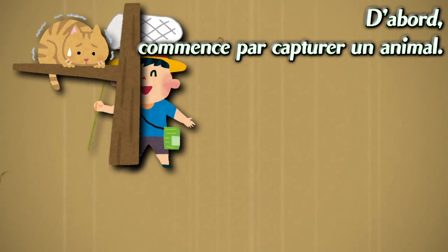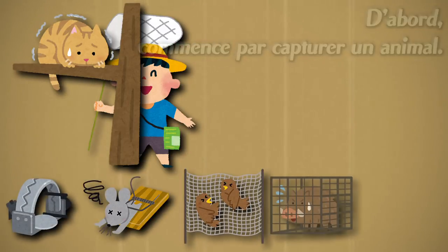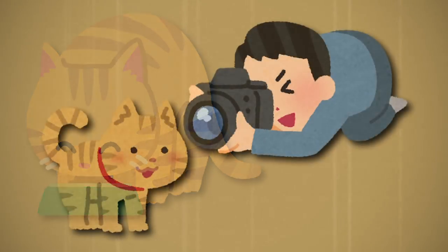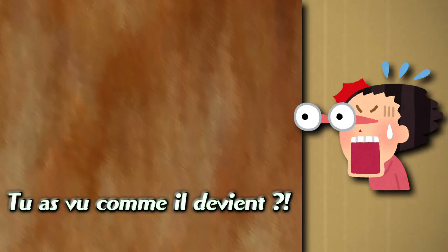First, capture a nearby animal — there are many ways to catch them. If you have a pet, use them. Take a picture of their fur up close. The picture comes out like this, and it becomes this fluffy.